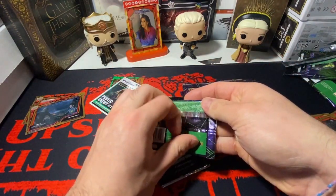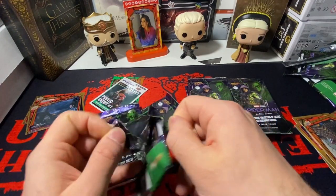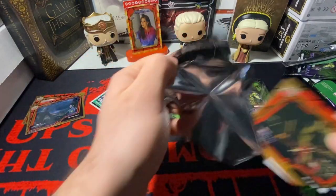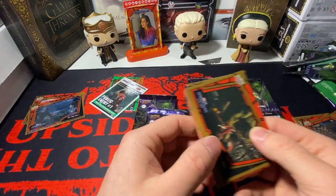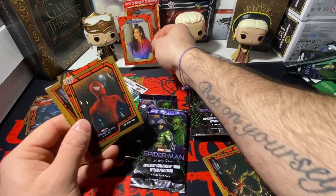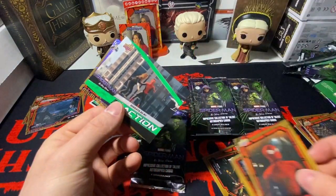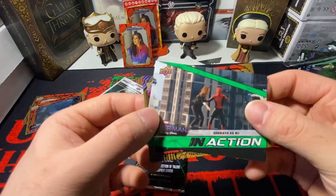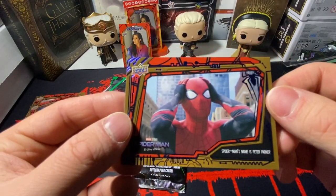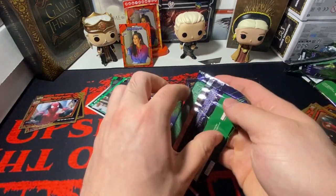These packs are sticking — holy shit. I thought there was a manufactured patch in here, I would have lost it. But there's an Aunt May card. We got an inaction Zendaya as MJ, and we got another blue Spider-Man.